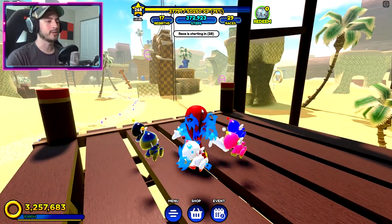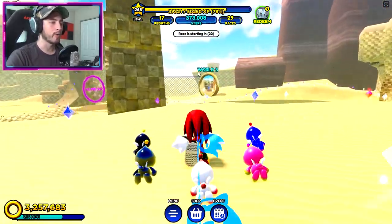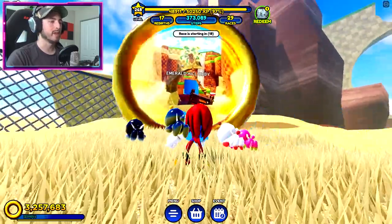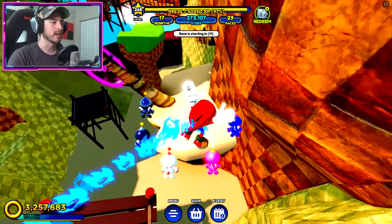Next one is gonna be Knuckles. If you're following along, stay in Lost Valley. If it's your first time getting Knuckles, go ahead and complete the Lost Valley obby, then come to Lost Valley and head over to where you see World 3. Now we've got to complete the Emerald Hill obby.